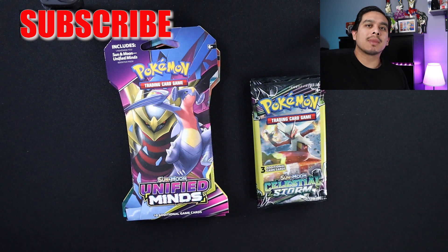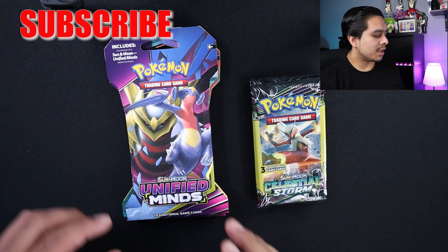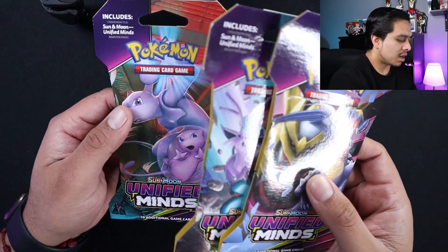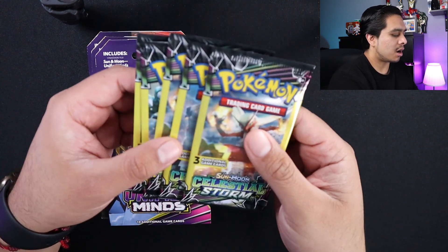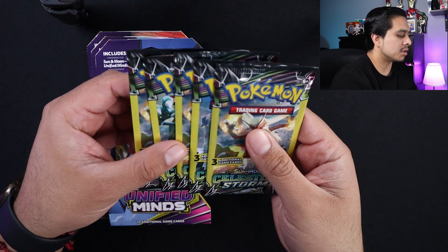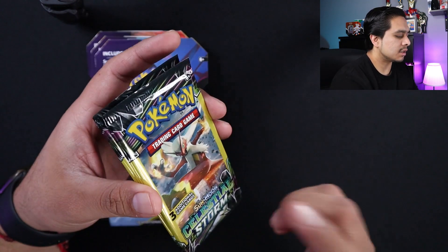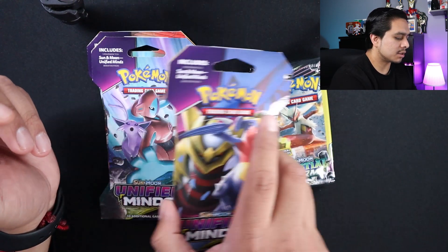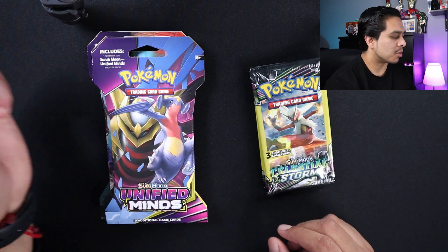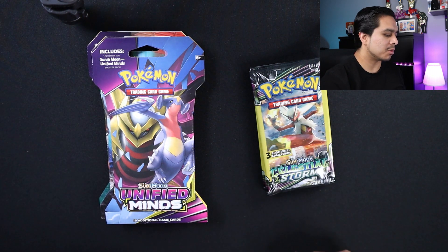If you like what you see, comment down below and don't forget to subscribe. Today in this video we're going to end up opening three packs of Unified Minds and also five packs of Celestial Storm from Dollar Tree. These packs only have three cards inside them and they don't have any code cards, so that's why I kind of want to mix one and another — that way it gives me more chances of getting something really good.